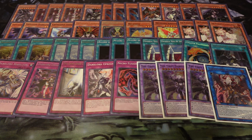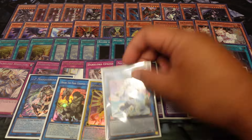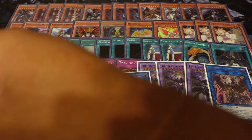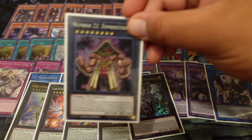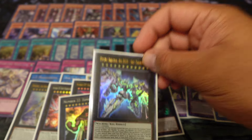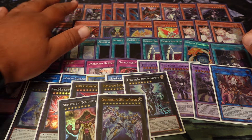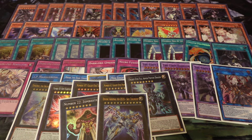Everything else in the extra deck is just generic stuff you don't really care about — almost never use or see. We got IP Masquerena, Dark Unicorn, Avarmax, Dengirisu, Hope Harbinger, Galaxy Eyes Tachyon, Galaxy Eyes Prime Photon, Full Armor, Zombie Stein, and Zeus. The extra deck part doesn't really matter — you can do whatever you want. If you want to mix and match stuff, get in a secondary engine, or use this as your engine and have your win condition be something else, I definitely suggest that. But yeah, it's just to show off this deck before I change it back to the other version — that's more for fun for her character duel.